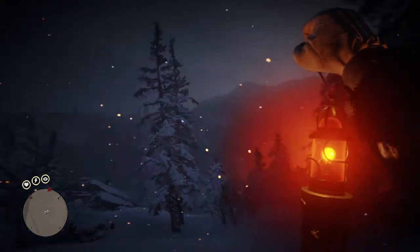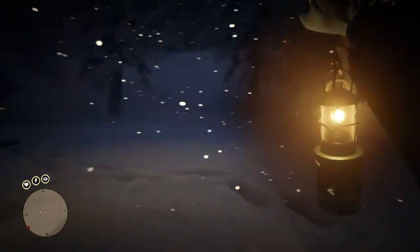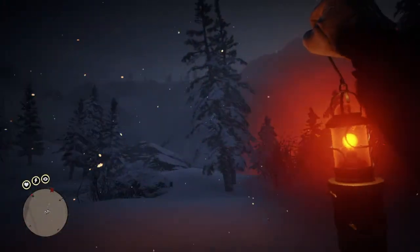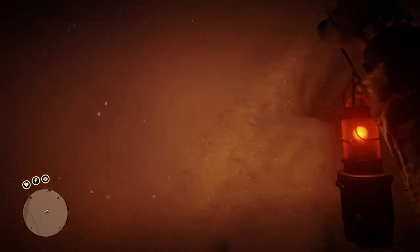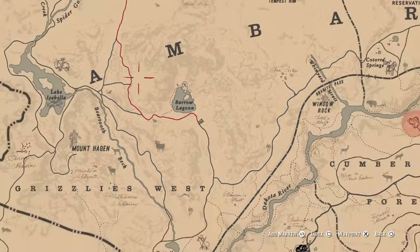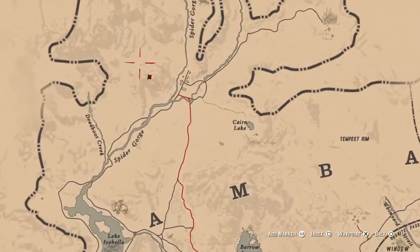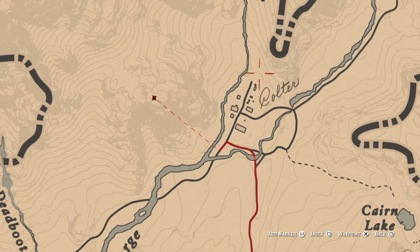It will actually lead you to it. As you get further away and turn away, the electric lantern will turn to a kind of cool orange color. The location for that robot is right up here by this little abandoned town that you start off with in the first game, at the beginning with Arthur.